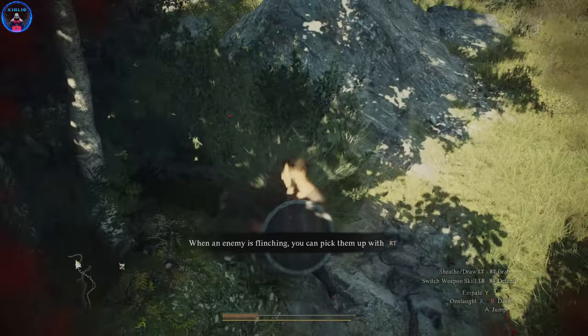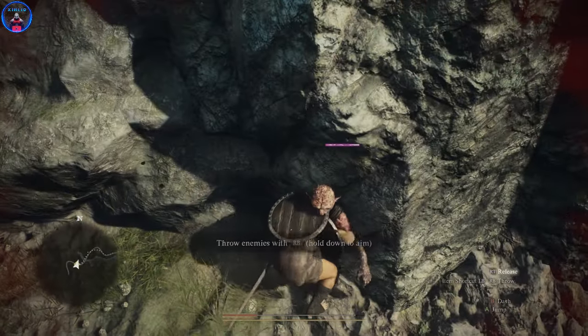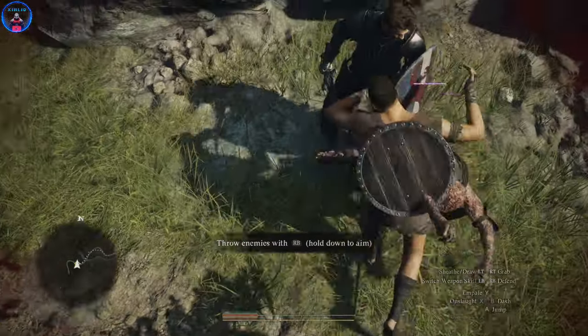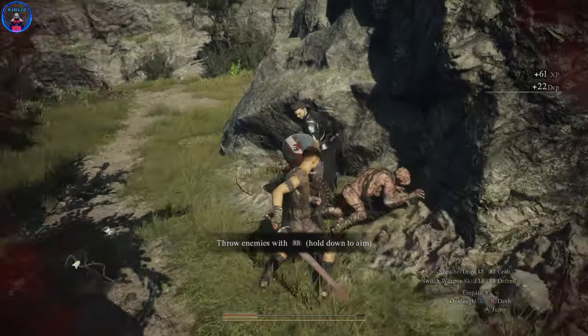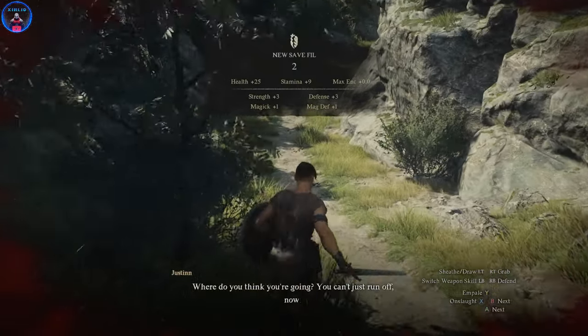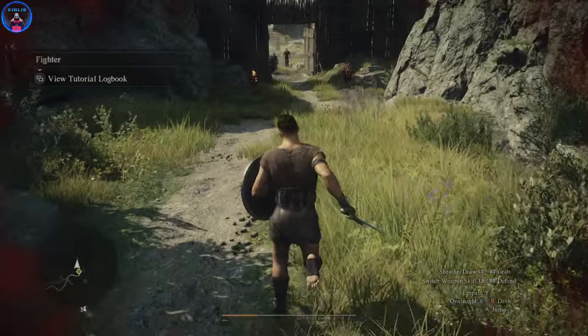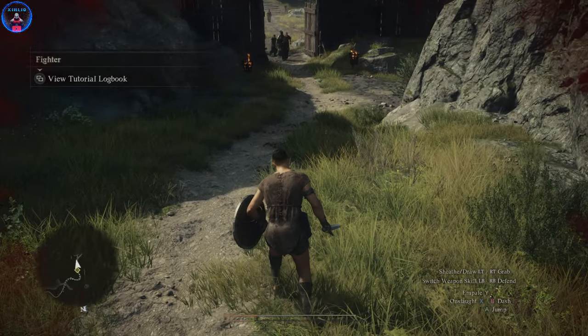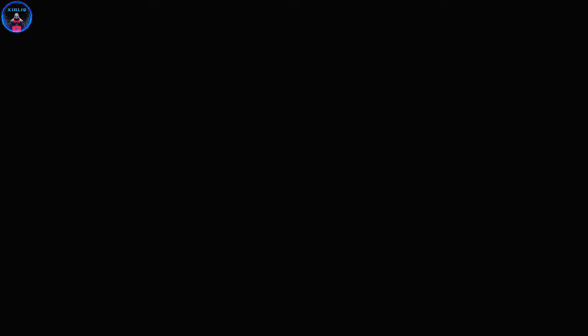I can grab this guy and throw him while he's alive. My controller is vibrating like crazy — I forgot to turn that off. Let me just run there and get to the pawns. Since I deleted all the files from the character creator demo, I don't have anything stored, so let's make new ones.